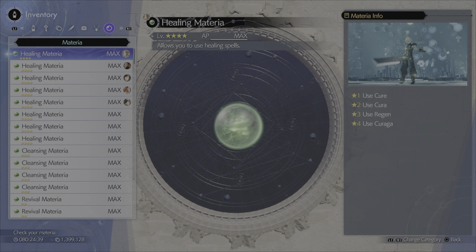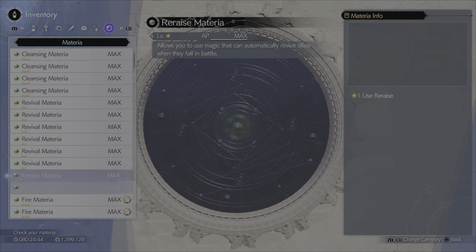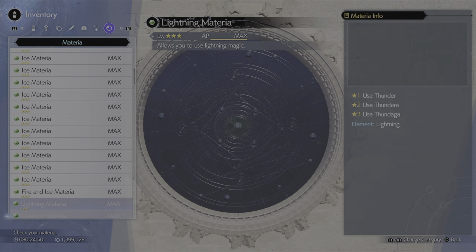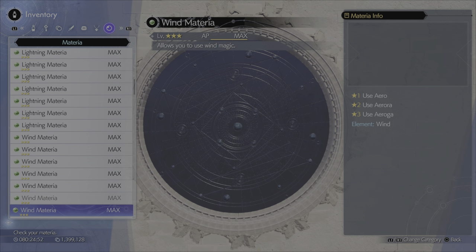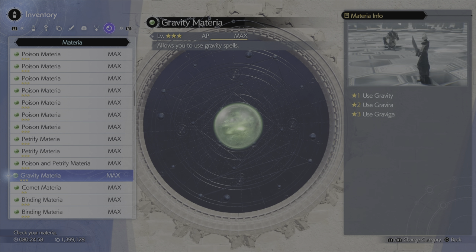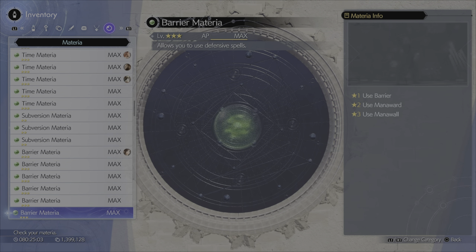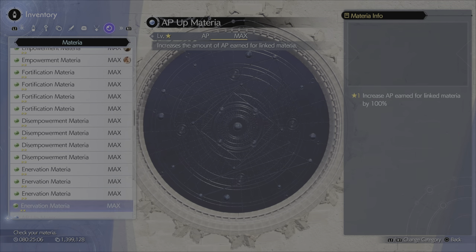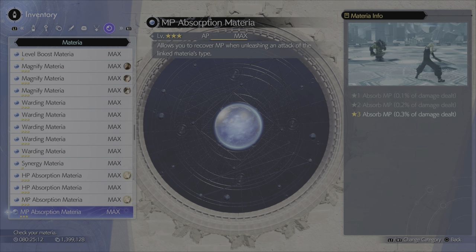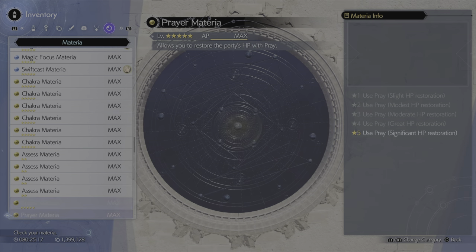My materia — eight Heals, four Cleansings, six Revivals, a Raise. I got 14 Fires, Ice, Lightning, and Wind. Six or so of everything else — Poison, Petrify — you can't get any more. Bindings, Time, and everything is max: Aversion, Barrier, Empowerment, Fortification, Disempowerment, Innovation. All five AP Ups, all three Elementals, Magnifies, Warding, HP Absorb, and Counterstrike.